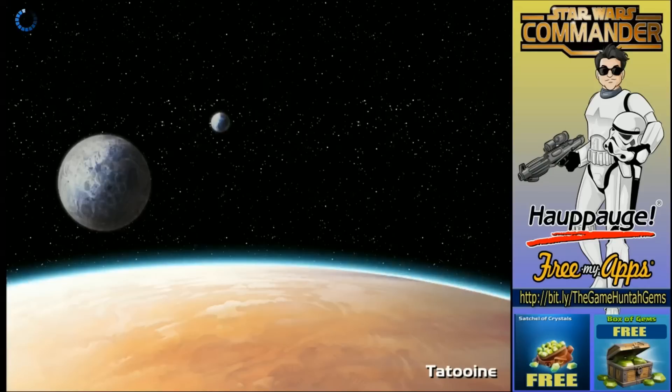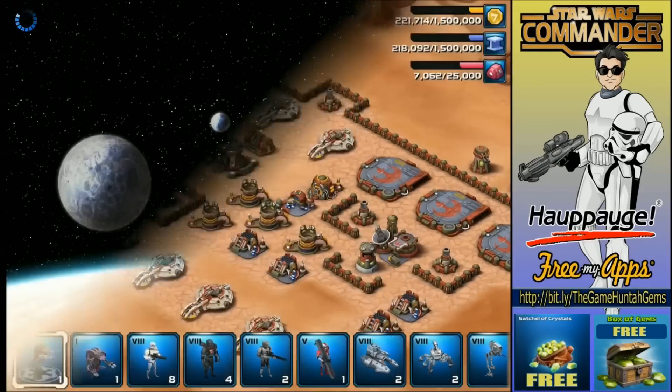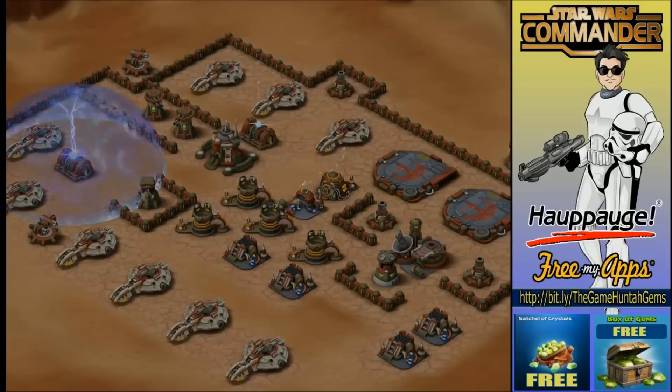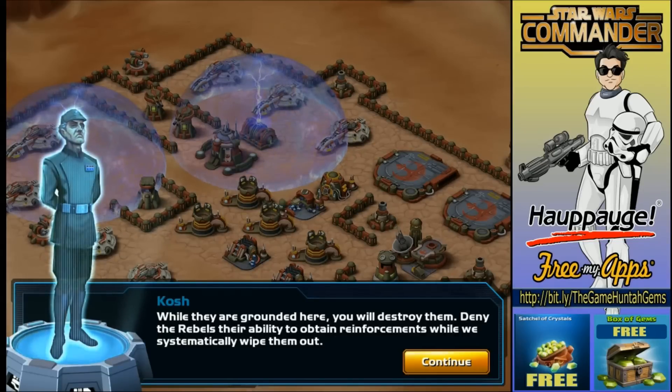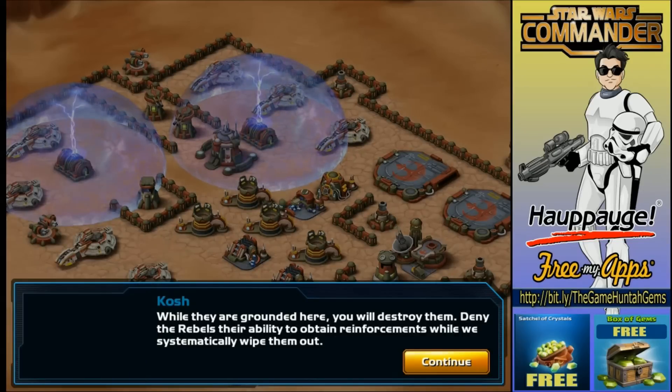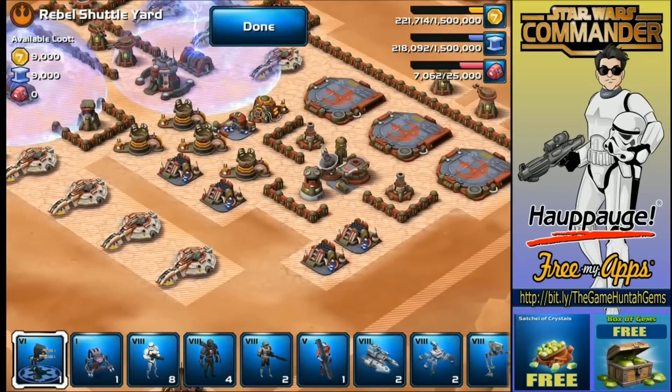This time we're going to do it differently. In the previous campaign I was always making the same mistake — getting the troops ready and then attacking directly instead of scouting first. Well, I just made the same mistake again. Never mind — how are we going to attack this one?